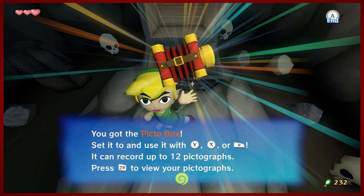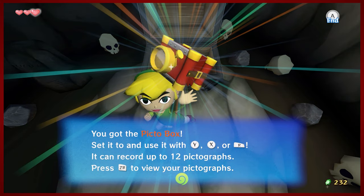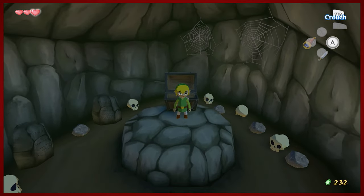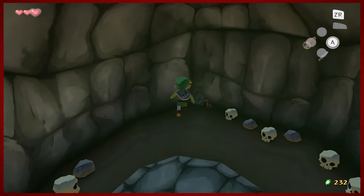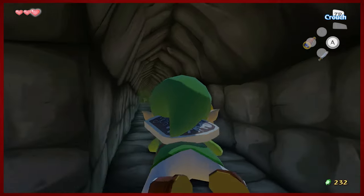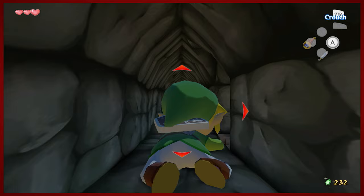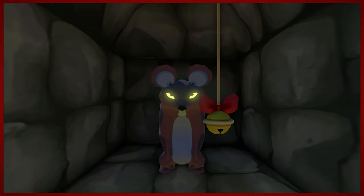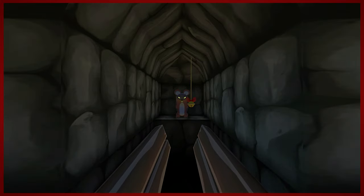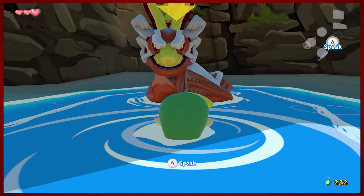This is an important item — the Picto Box. So: government drone, man-child fairy inviting us to his private island, and now the Picto Box. I can only take 12 photos. Make sure you get consent with what you take photos of, viewers. We're gonna go ahead and take the quick way out. Going this way will pop you back out into the ocean.